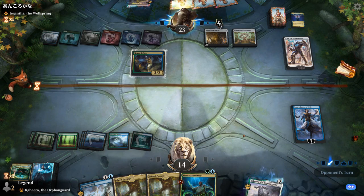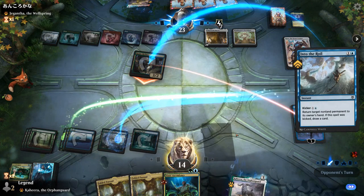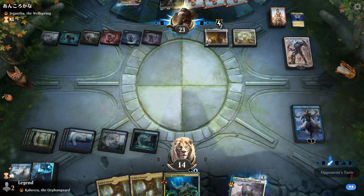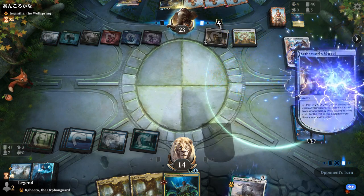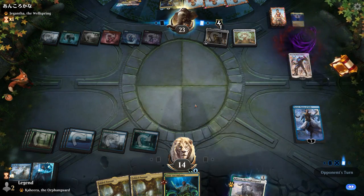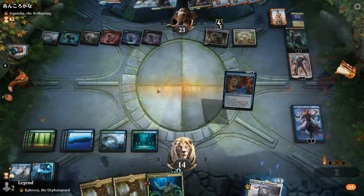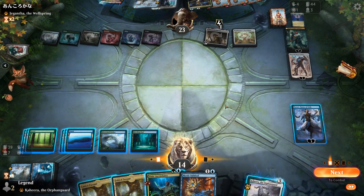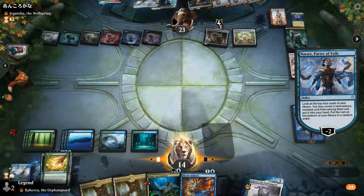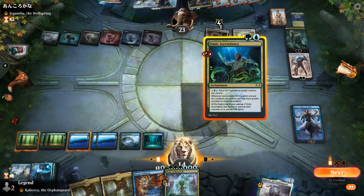Opponent plays Marvel — they do have two more energy. I could bounce Marvel to prevent them from activating this turn, but that's just delaying the inevitable. I could bounce the Rogue Refiner to hang on to Narset and hopefully find a Body of Research. They attack with Refiner first — I'll bounce it to save Narset. If they replay it, at least they won't draw cards because of Narset. But opponent hit Tybalt, Cosmic Impostor — over Into the Royal, which finds our Into the Royal to answer Ascendancy. That's probably game over — we did find a Body of Research, so we would have had the combo, but Tybalt ruins everything.